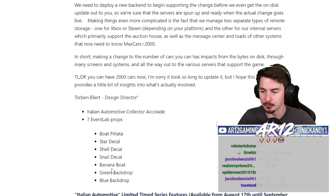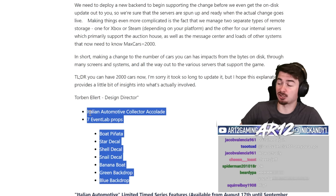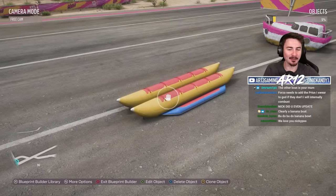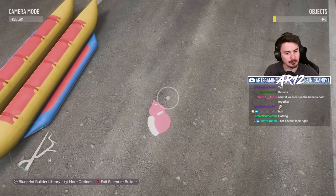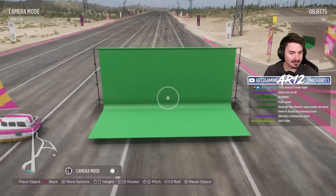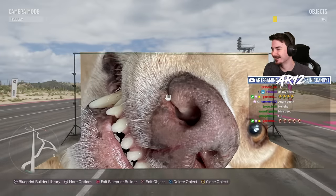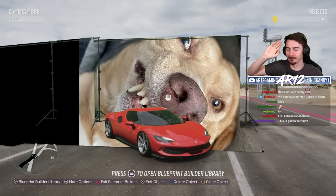Before we jump into those new cars, I briefly want to check out the event lab props, because the developers just straight up didn't show them off — so they didn't, I will instead. A boat piñata — that actually looks kind of cool. That's the other boat. Then we've got some decals: a snail decal, which usually refers to Nathan's driving skill, a shell and a star. There's actually a green screen backdrop and a blue screen backdrop. Geet sent me a fantastic photo — it works! Moving on, we're done with this.